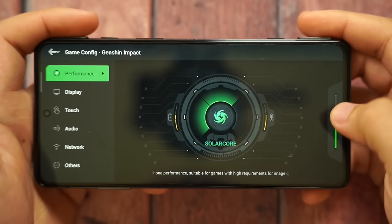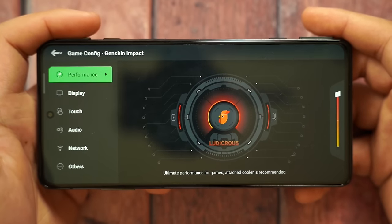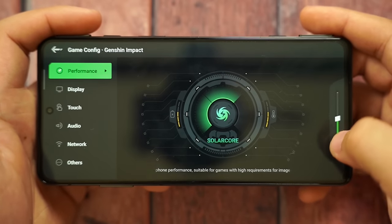Just like the Black Shark 4, Shark Space is a fully featured gaming console-level experience. To access it, slide out the triggers, press both simultaneously, and it launches.